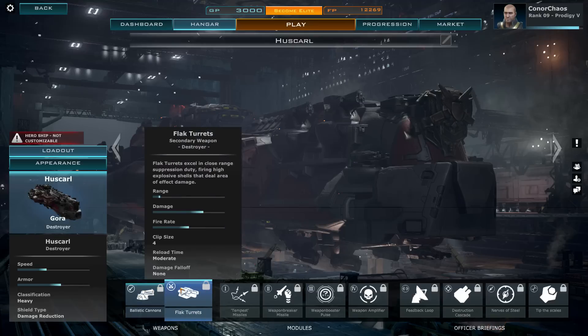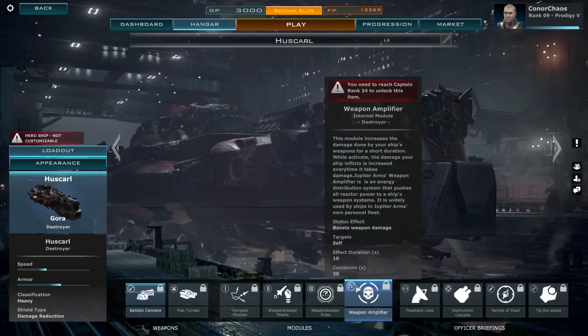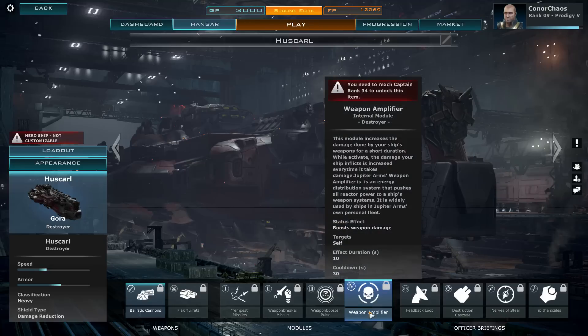On the other flak turrets I've seen, usually the damage fall-off is moderate as well — so that's the only one I've seen that lists none. These weapons are nice. The best way to show them is in-game, but they're hard-hitting when combined with the weapon amplifier as well as power to weapons, though I'm not sure how long power to weapons lasts before draining your energy.